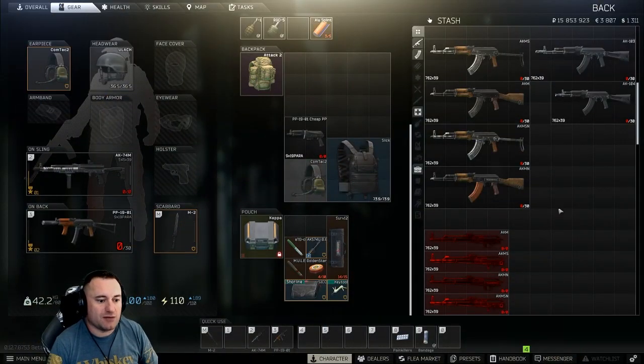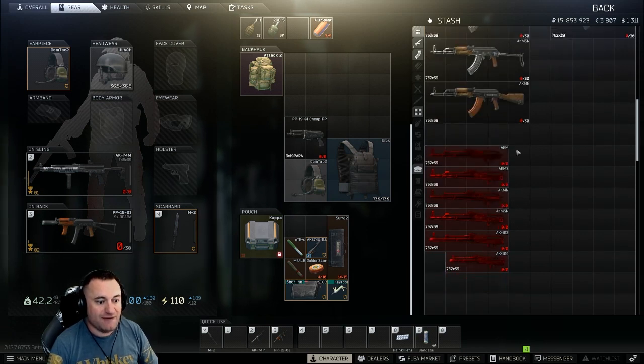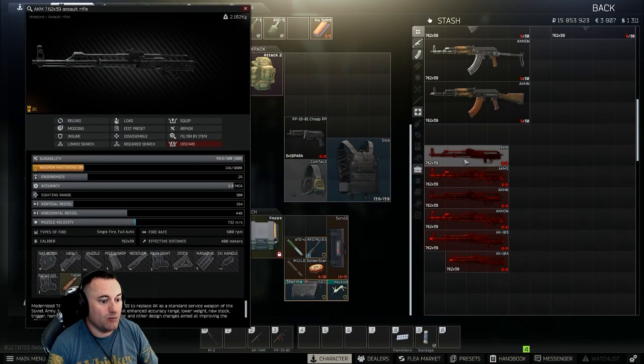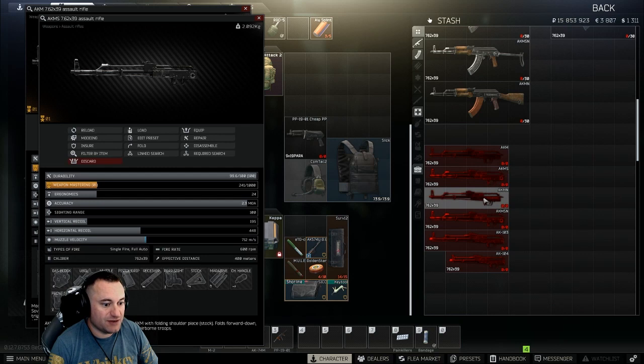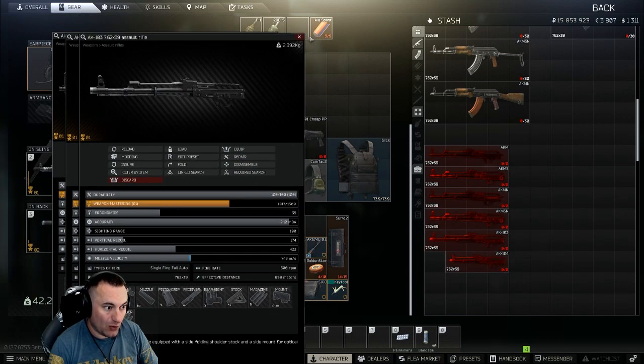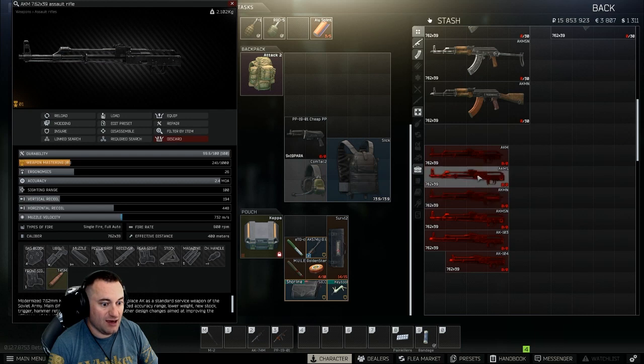Starting off, we'll talk about the group of six 7.62 AKs you can have in the game. All six are sold by Prapor, though you usually find them cheaper on the flea market. There's no difference in fire rate or muzzle velocity, and weight differences are minor except with the AK-104. I'm going to basically skip over the AKMS variants - they're not practical for building guns. If you find one on a budget run, sure, but any modifications are very limited because you can't do anything to the stocks.